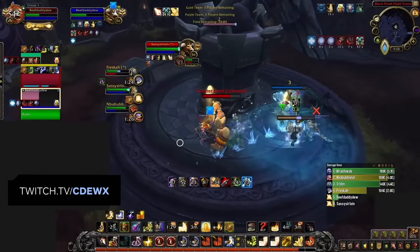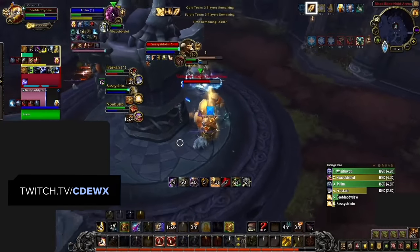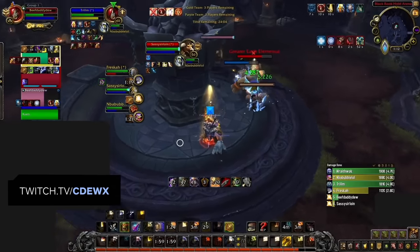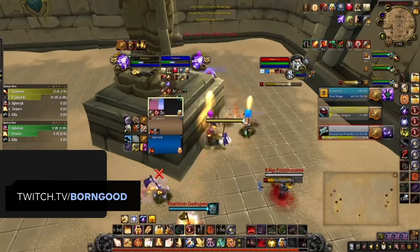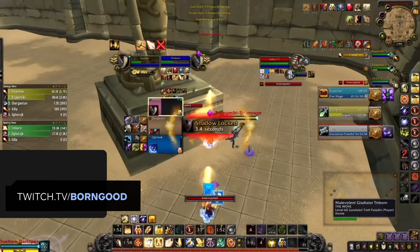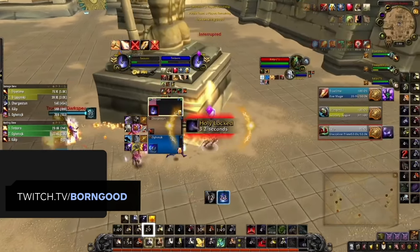Are there any interactions with other classes you need to know about? The first and most important interaction is between Divine Favor and Purge. Purge describes many spells which remove a beneficial magical effect from an enemy target - it's not just Shamans who have it. If someone on the enemy team purges your Divine Favor while you are casting a heal, it actually becomes interruptible midway through the cast. If you're up against players who have their interrupts ready and also have a purge as part of their toolkit, you have to be extremely careful that you don't get interrupted.